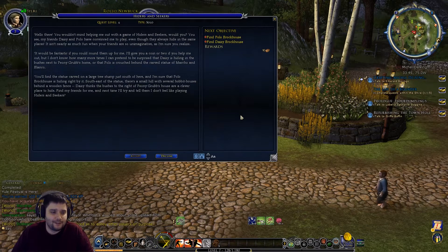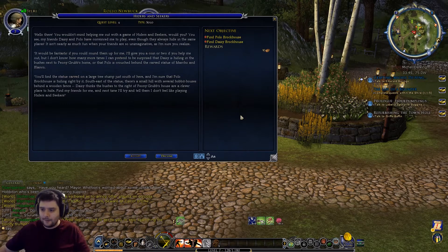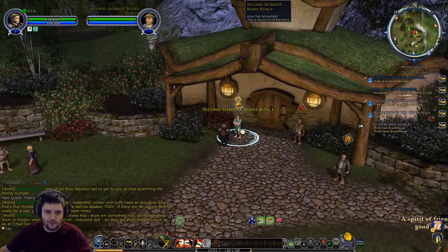It would be fantastic if you could round them up - I'll give you a coin or two if you help. 'I don't know how many more times I can pretend to be surprised that Daisy is hiding in the bushes next to Peony Grub's home, or that Polo is crouched behind the carved statue of Marcho and Blanco. You'll find the statue carved on a large tree stump just south of here - I'm sure Polo Brockhouse is hiding right by it. Southeast of the statue there's a small hill with several hobbit houses - Daisy thinks the bushes to the right of Peony Grub's house are a clever place to hide.' Then we've got the Bounders quest - Second Sheriff Bodo Bunce.